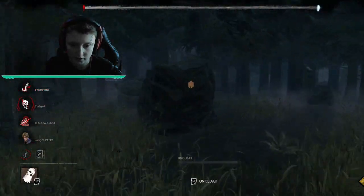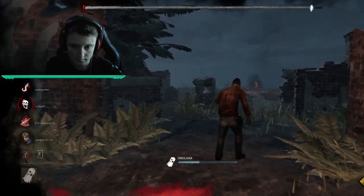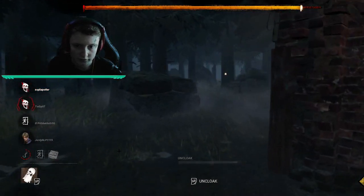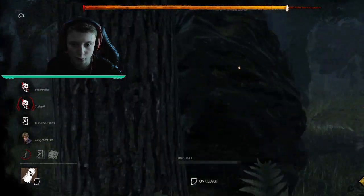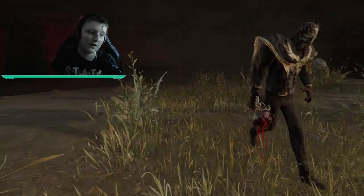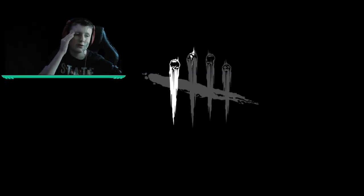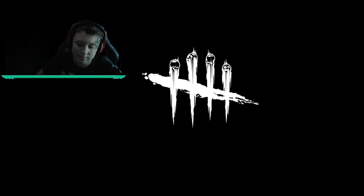They're going to escape obviously — GG's for them. Have they both escaped? Yeah, he can go. He's probably going for the hatch now. He escaped — went through the hatch I think. Well, GG's anyway. We killed two people and got the second guy on two strikes. Pretty good gameplay overall. If you did enjoy, leave a like, subscribe, join the Discord server, and I'll see you guys in the next one.